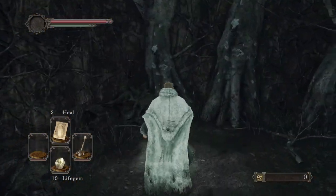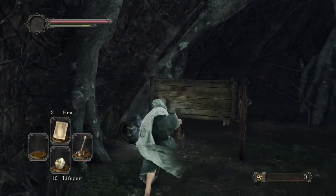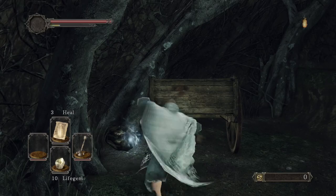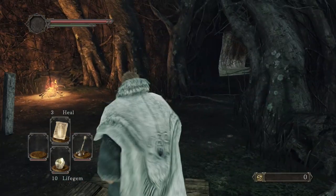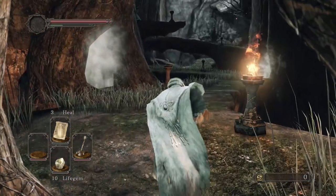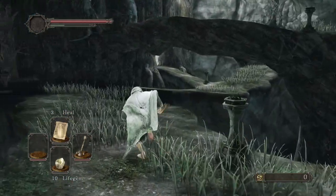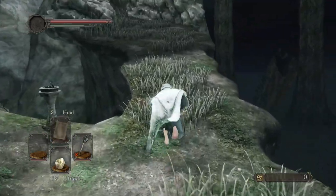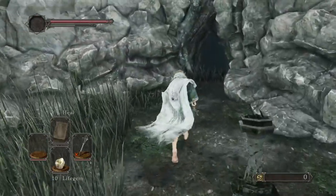We'll go ahead and bust this up - may as well grab the item that's here. We're going to run through the rest of Things Betwixt though, not really worried about grabbing anything here. The key is to get to Majula, and just like before we will go ahead and commit a murder just to get the extra soul absorption from the gear.